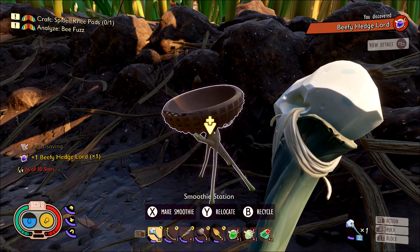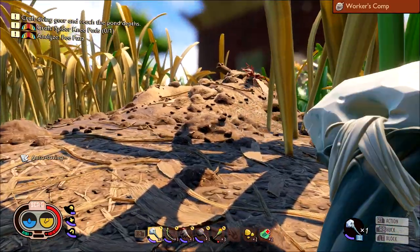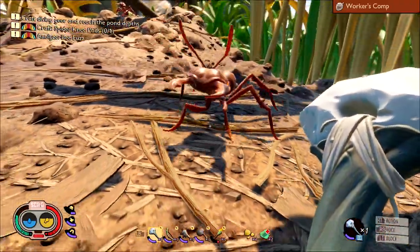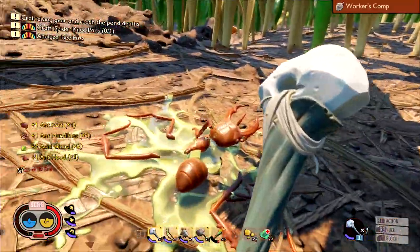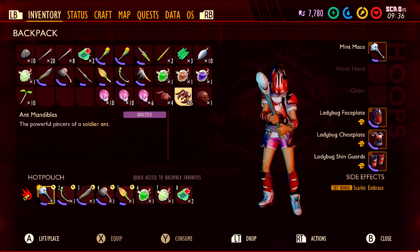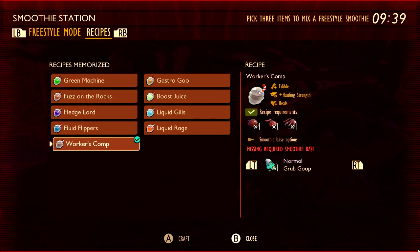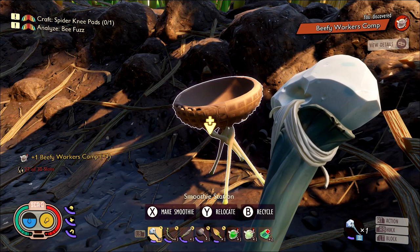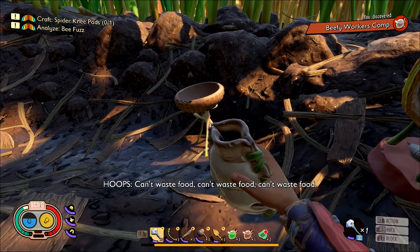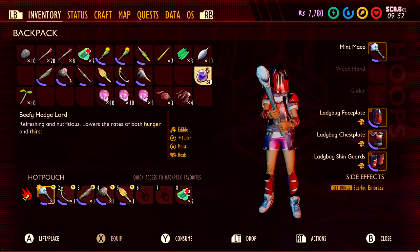That's four out of five. The fifth and final smoothie is super easy — all its ingredients come from one source: kill a soldier ant. Head to your local ant hill; the one to the left of the starting area is recommended. Kill any soldier ant and gut it for its parts. You need an ant head, ant mandibles, and ant parts. Mix those at the smoothie station with mussel sprouts to get the Worker's Comp. Once you have all five smoothie mixes, open your inventory and drink all five to get the achievement. You can also drink them as you make them — it doesn't matter as long as you've consumed five at any point in the game.